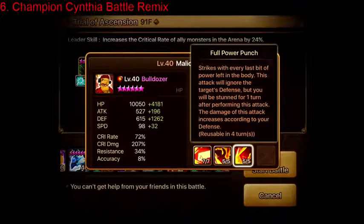The third ability is his main single-target skill, Full Power Punch. This ability ignores defense and stuns himself as opposed to the opponent. So when you use this ability, you do a lot of damage but you stun yourself afterwards. This ability also scales with defense. The main draw is that it ignores defense, and his elemental properties mean he can hit fire units, whereas Copper deals with water units but can't really deal with fire units.